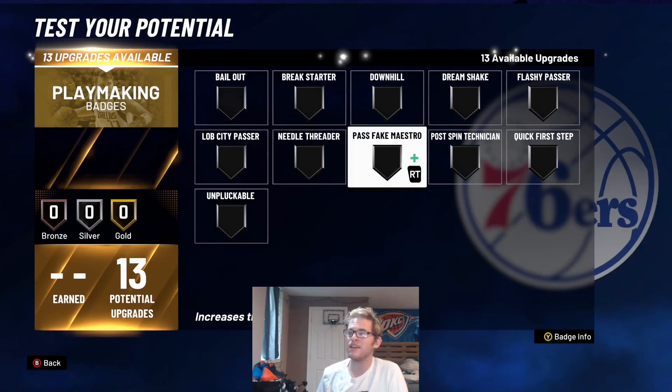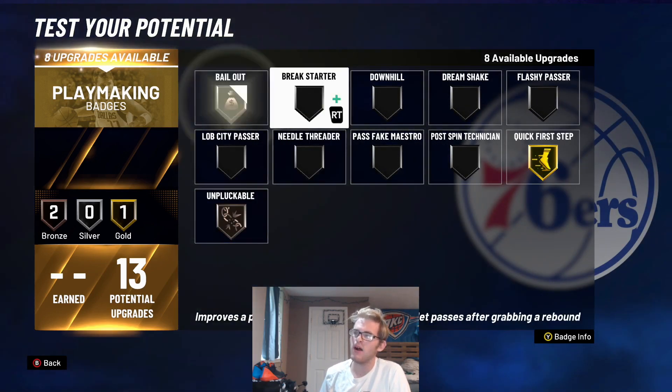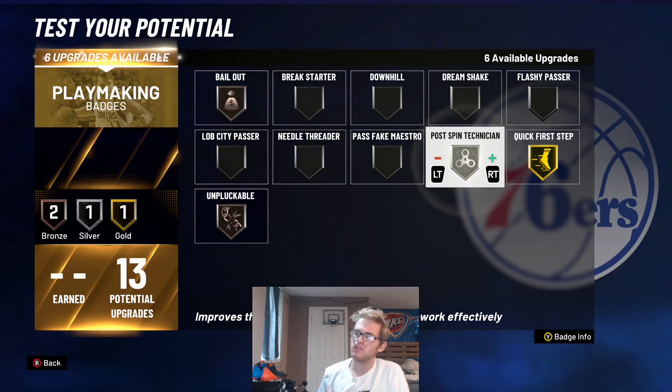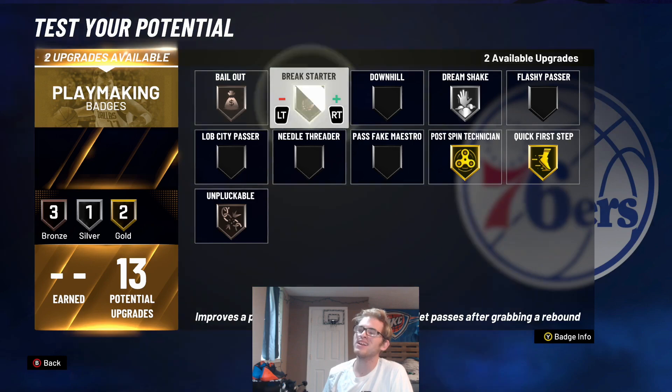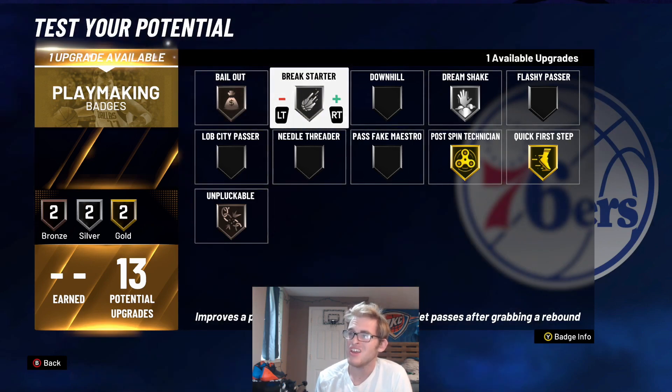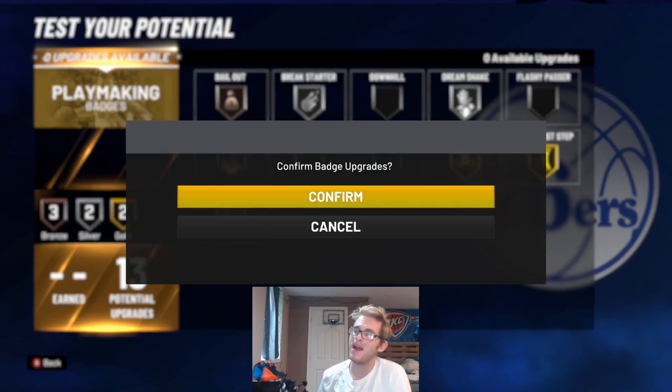For the playmaking badges, put quick first step on gold, unpluckable on bronze, bailout on bronze, post spin ignition on gold, and dream shake on silver or gold — I'll leave it on silver. Break starter on silver as well. For the last slot, lob city passer could be helpful — if you're posting someone on the elbow and a cutter comes from the corner you can throw a lob over your shoulder. You could also upgrade unpluckable, break starter, or dream shake instead.